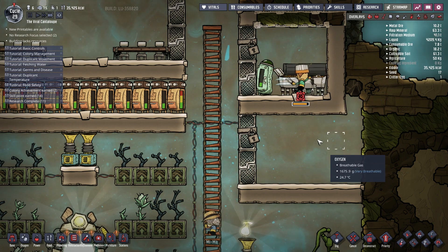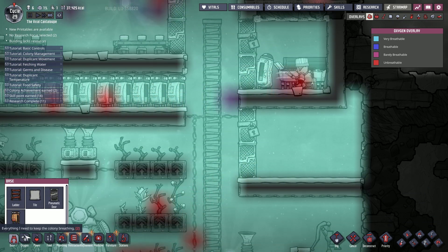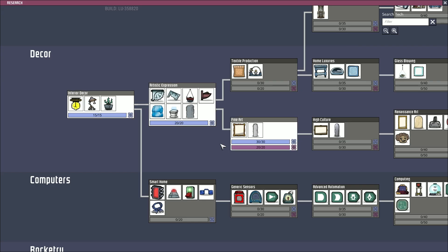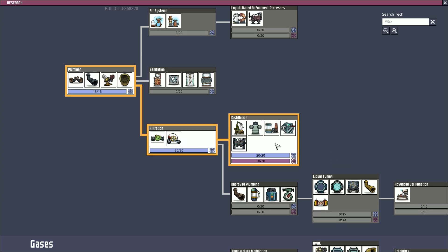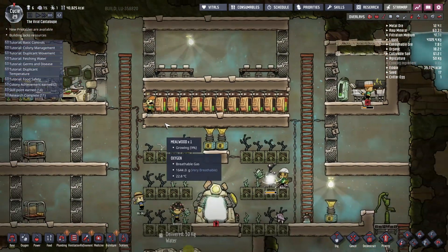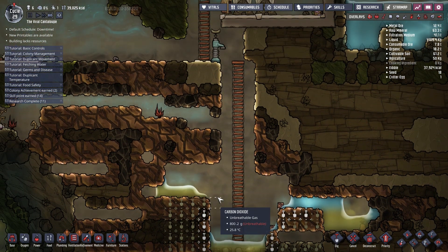There's definitely some carbon dioxide here. Let's have a look at that oxygen overlay - I'm assuming this thing creates carbon dioxide. Did we have those new tiles yet? No. One of those research stops was a new tile - no we didn't go that way, we went this way instead. That's fine then, let's get that mesh tile going. Basically we'll replace some of these with mesh tiles, it'll just start getting all the crappy air down here.